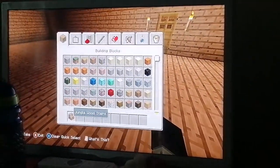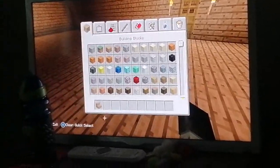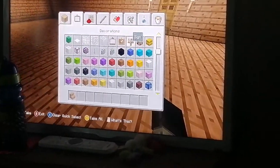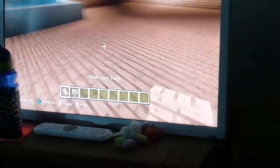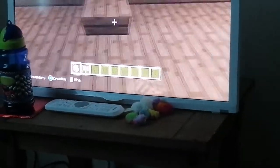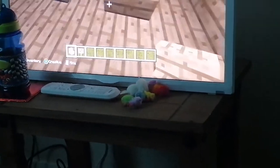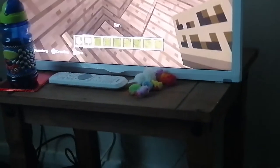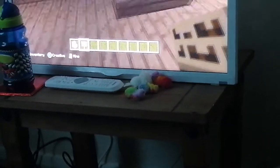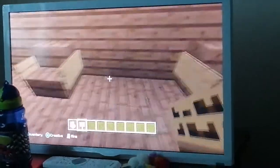I'm going to be doing a few things like jungle wood stairs — you can make sofas with them. You just need a sign and then you can make sofas. Let's put them right here — one, two — and then a sign down. Orange chairs are now made!